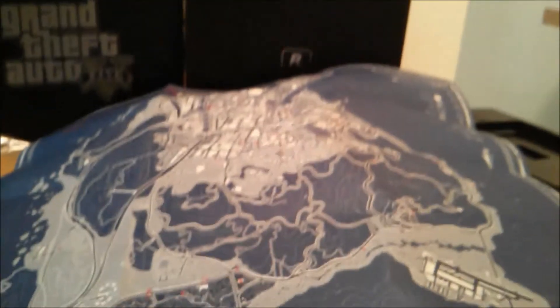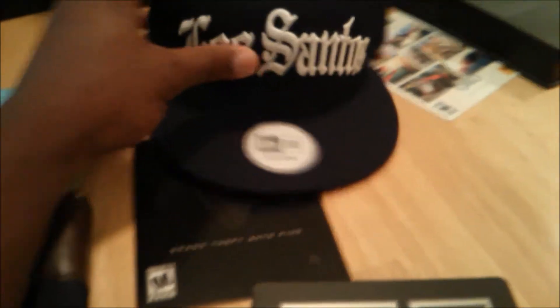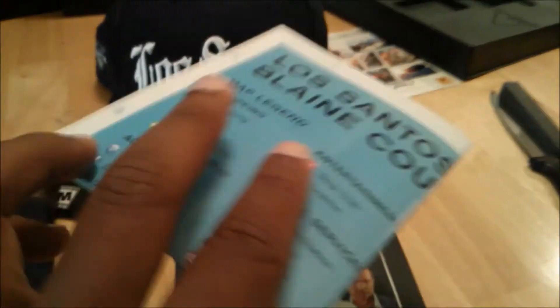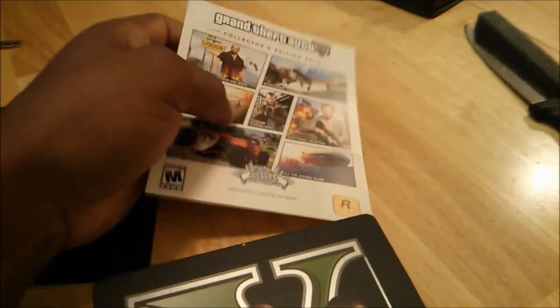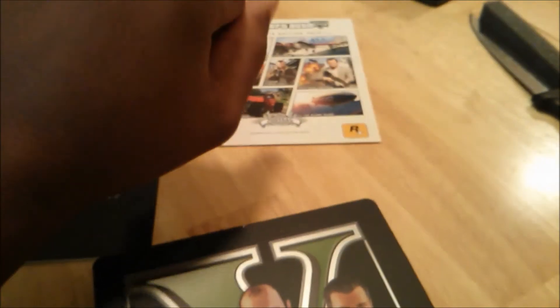We're going to run down everything we just got. We got the blueprint map, the steel book case with the game, the Los Santos snapback, the standard map, the security pouch, the key for the security pouch, and a collector's edition pack with all the codes and everything for the DLC.